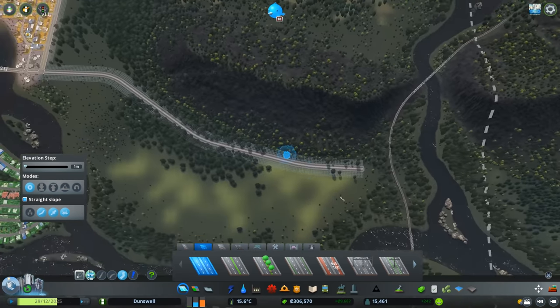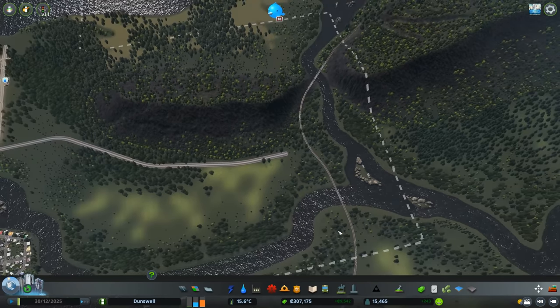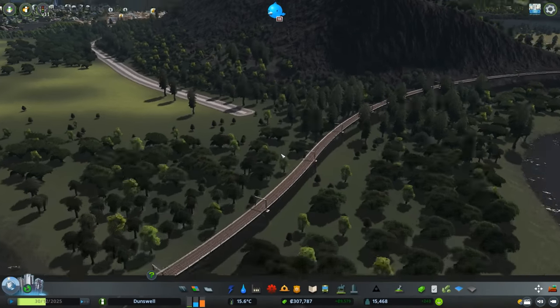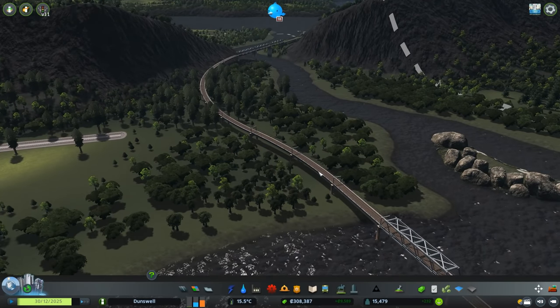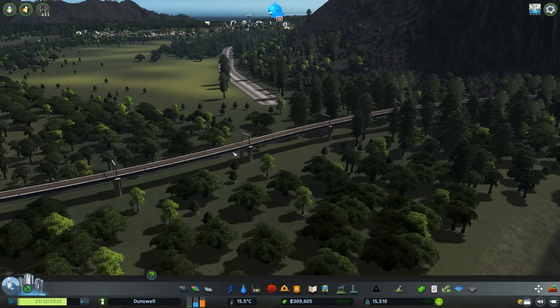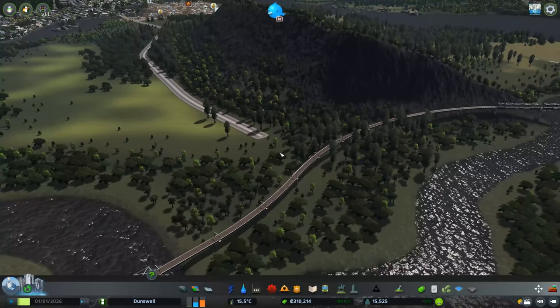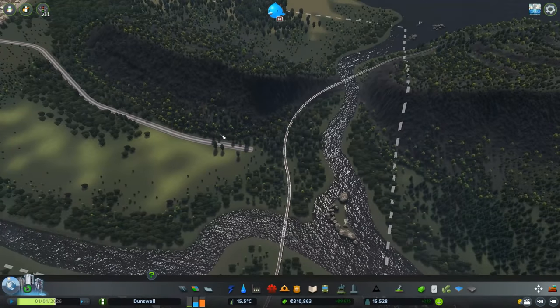Another thing I want to talk about is we have access to this rail line now. I only notice now that this whole section is elevated. Instead of this being a bridge, I might just put it on ground mode so it'll just raise the terrain to this height — I think that's a bit more realistic. Anyway, I wanted to explain how I'm going to bring a rail line over to this side of the island.